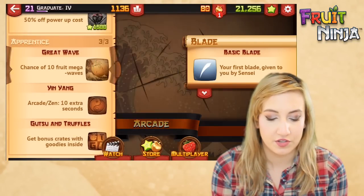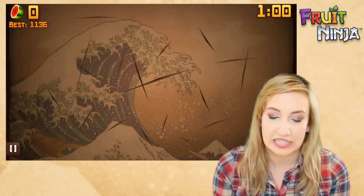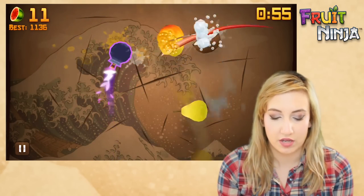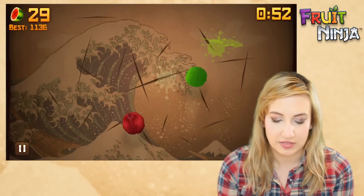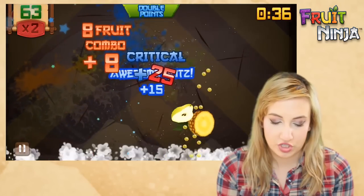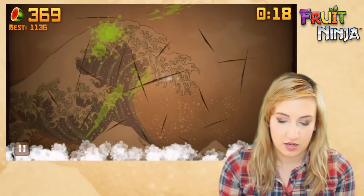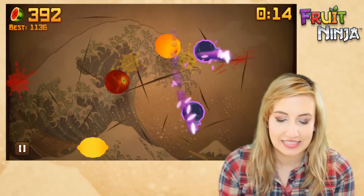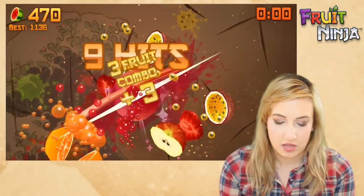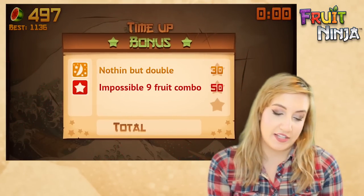Just for giggles, I'm going to pair my favorite dojo — the Great Wave — with my favorite blade, the shiny red. These are my favorite combination and it gives me the best score. Off to a good start with a four-point combo. Oops, hit a bomb — waiting for that great wave. Here it is — eight-point combo, and again with the bonus banana! I got 200 points there. As you can see, I have a high score of 1136, and I did get that score by using the shiny red matched with the Great Wave dojo.